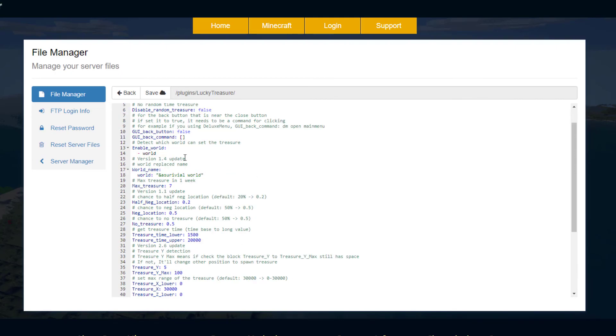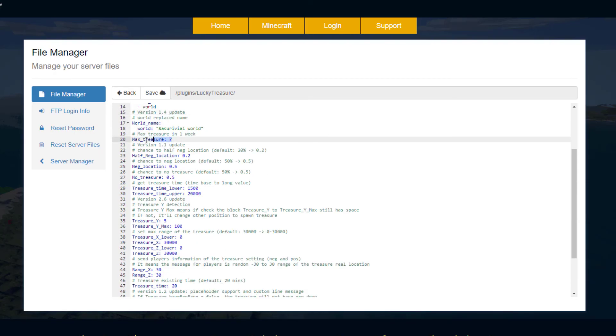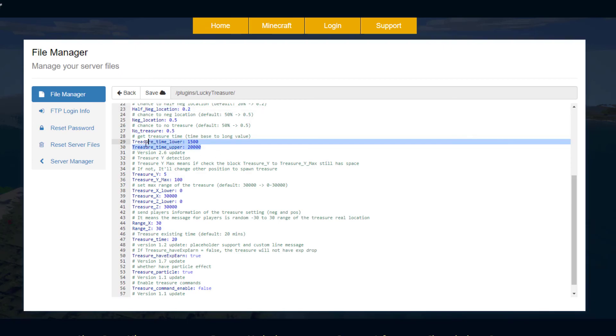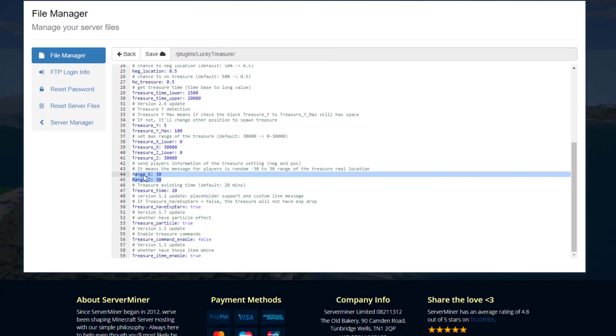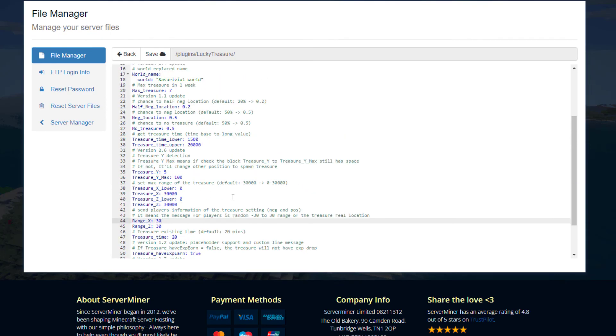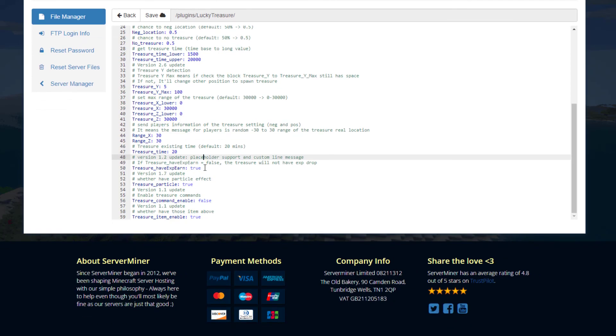In the config we've got the world setting (just 'world' or 'normal'), an option to disable random treasure spawning after the timer, and the enabled worlds list - make sure your main world is there. Scrolling down, there's a max treasure per week setting, a treasure timer upper and lower bound for how often treasure spawns, a max range of up to 30,000 blocks (which you may want to lower), the proximity range for notifying players, a 20-minute despawn timer, and options for XP rewards and particle effects.